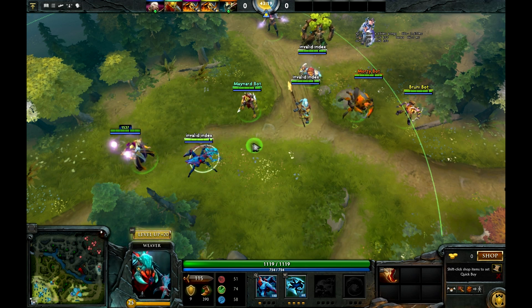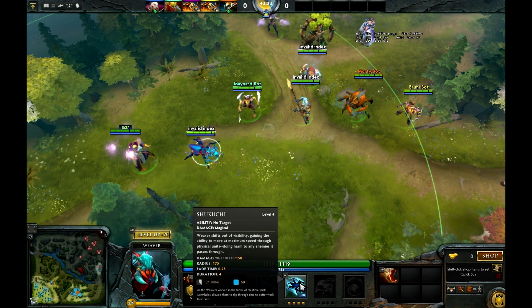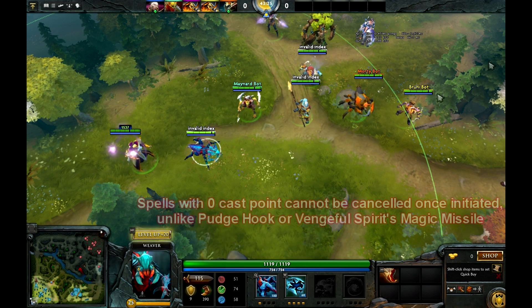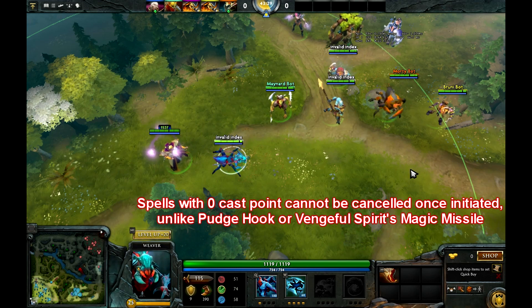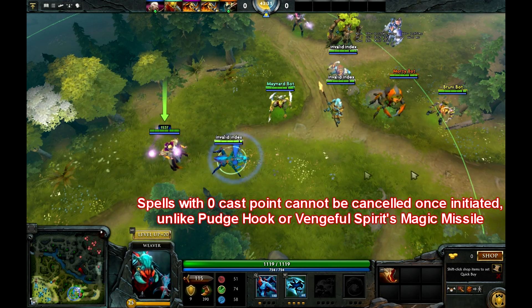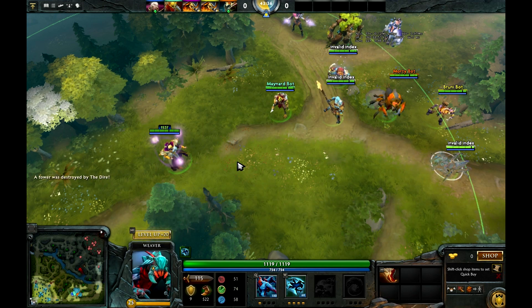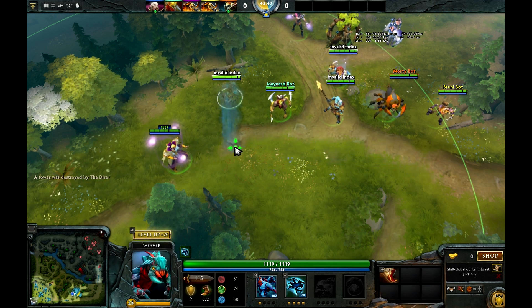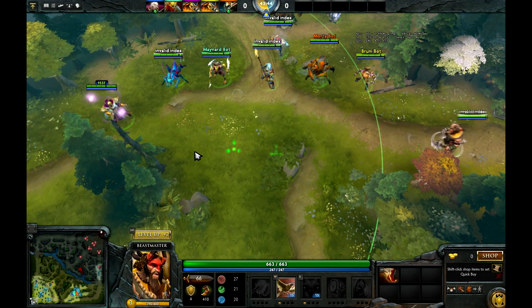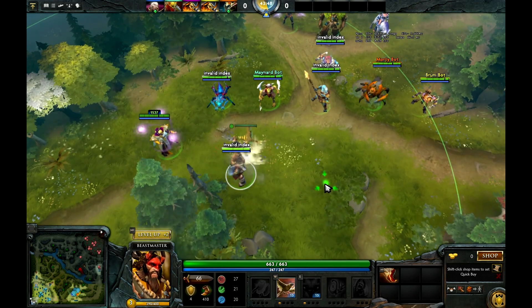Let's use Weaver as an example here to illustrate the point. Weaver has an invisible Shikuchi which has a zero cast animation. Basically what that means is when you go from point A to point B and you use Shikuchi, Weaver is able to cast the spell without actually impeding his movement — he's able to do it as one smooth motion. So when he's teleporting, it has zero cast point and he's able to teleport without breaking the channel.